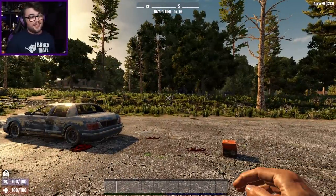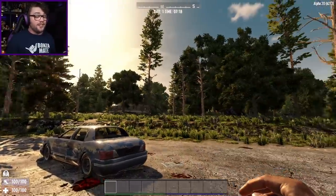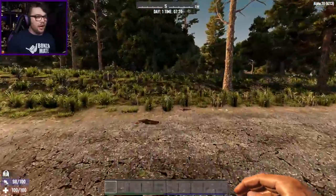This is a random generated world. The seed is Alpha 20, baby. I've just spawned in, completely stock standard, ready to get cracking on. The game's looking pretty already. There's zombies trundling about. All right, let's get going.